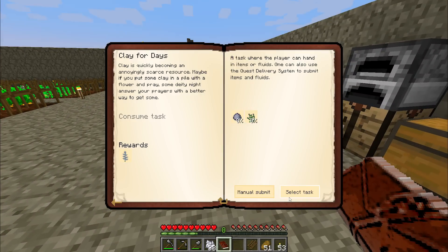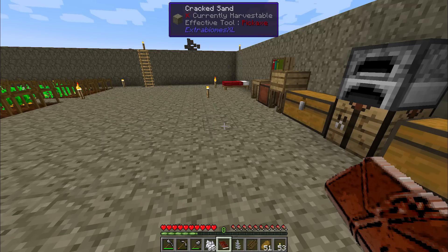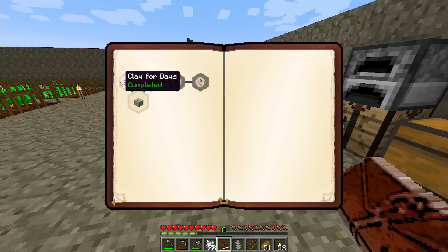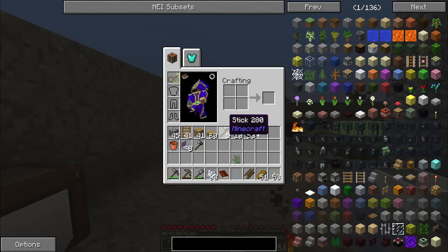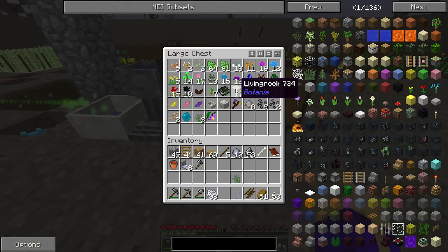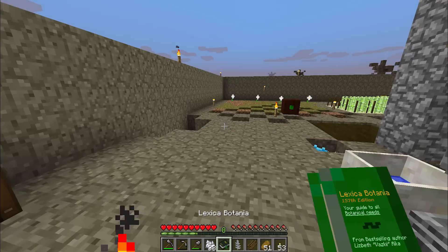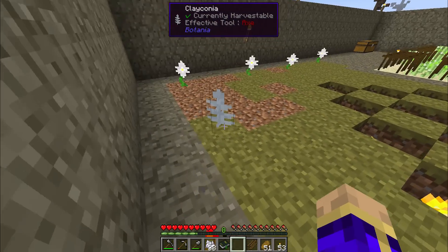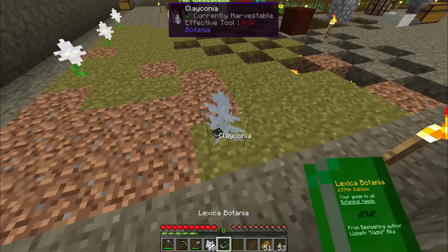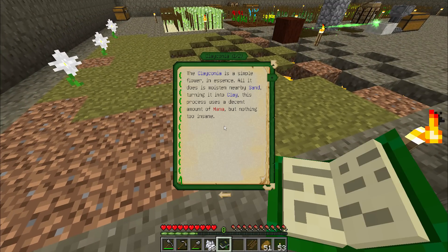We're going to create the Clayconia — claim reward. Now this doesn't open up any more quests, but it does give us the Clayconia flower, and I'm going to look this up in the Lexica Botanica. I'll set it down on some dirt and shift right click. Clayconia is a simple flower — all it does is moisten nearby sand, turning it into clay.